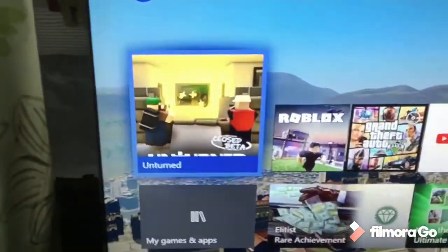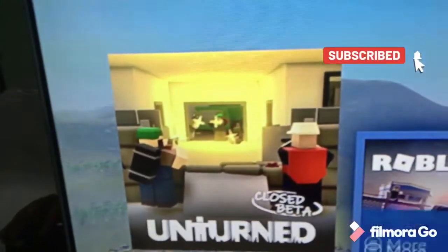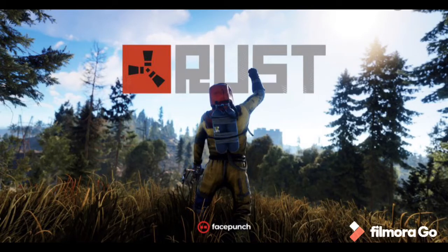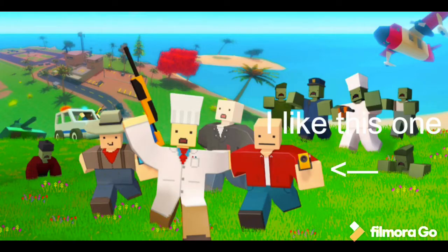This game, Unturned, is in closed beta and I can't illegally show it. So take Rust, a survival game where everyone's toxic, add a bunch of blood — and I really mean a bunch of blood — just pop in a couple zombies, and there you go, you've got Unturned, a closed beta.